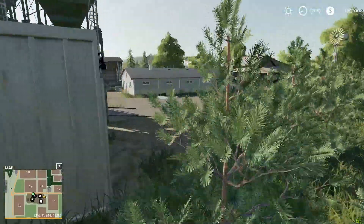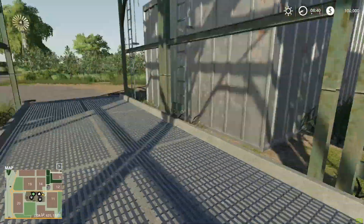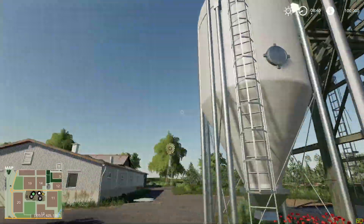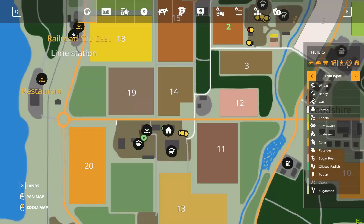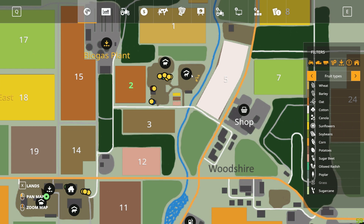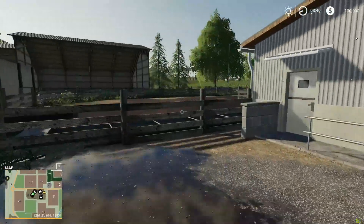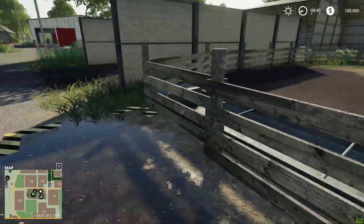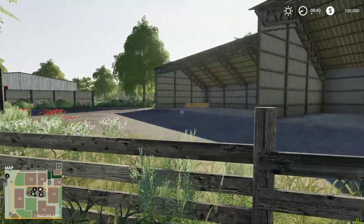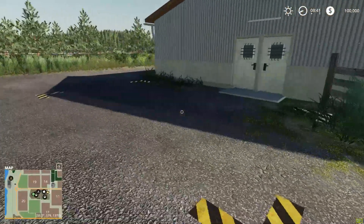It looks like you dump and fill from the same spot right here, so that's kind of cool. We have 380,000 liters of storage right there. Over there is where the sheep and horse paddock is, and we got the gas station over there. This is the pig building — this is where you go to fill up the pig's water. We got more storage sheds over here on this side as well, and the food trough for the pigs.